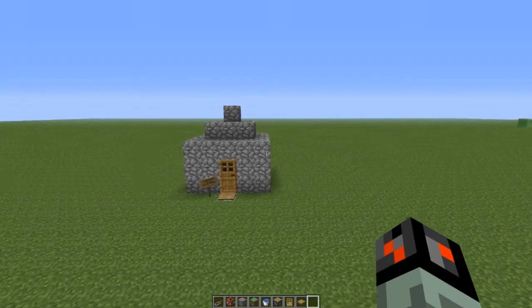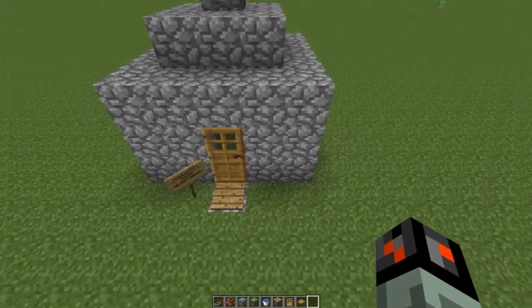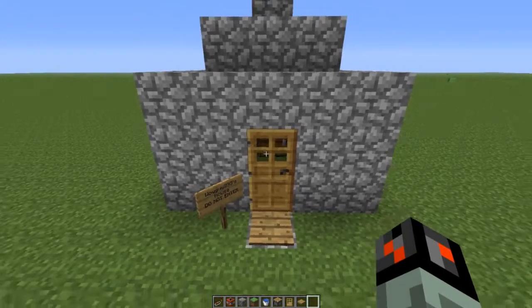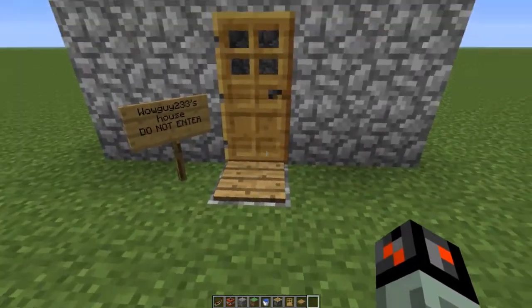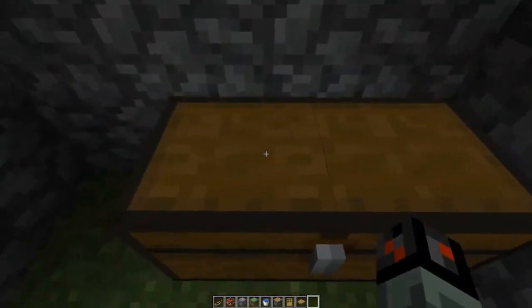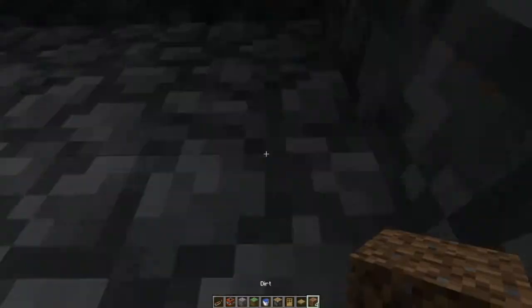Hey guys, Wild Guy 233 here, and today I'm going to be showing you how to make the explosive house trap. What this is: you basically put a treasure chest inside a house that doesn't have anything in it. Someone walks in, opens the door, and at the same time it triggers an explosive. So they walk in, happy to see treasure, and then it explodes.